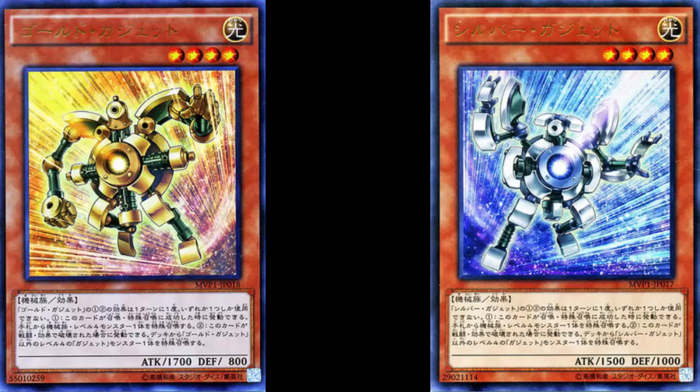Both cards have the same first effect: when this card is Normal or Special Summoned, you can Special Summon one Level 4 Machine-Type monster from your hand. Gadgets were already great for Rank 4 shenanigans, and this screams it. Summon this, summon another gadget, get a search, go into Gear Gigant X, detach, get another search — you already know the power of gadgets and their Rank 4 search ability.